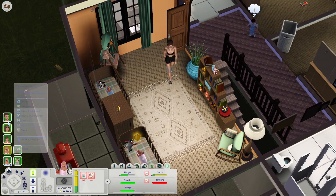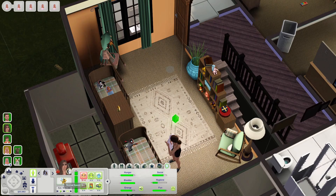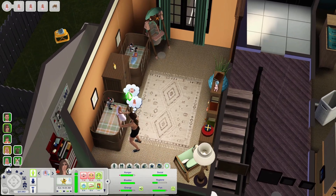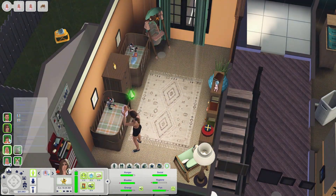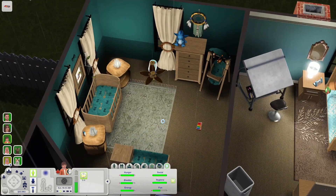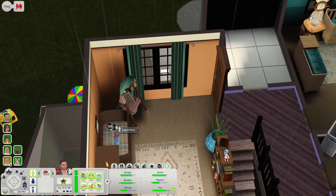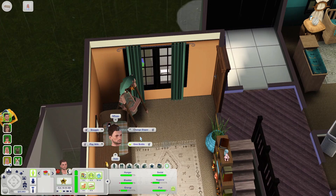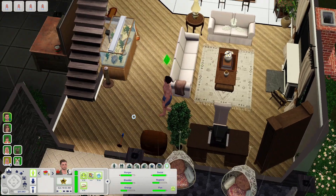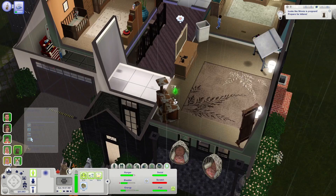She needs socialization — girl, don't you get enough? Just rock with her, I don't even know what to do with her at this point. Sawyer, go play with your toy. Talon, your time to shine — get up here, give him a bottle, change his diaper, snuggle him, do something with him. This is so much. Minnie is pregnant — prepare for kittens!